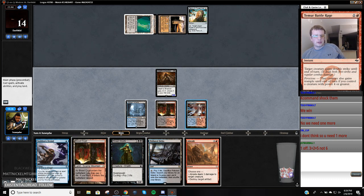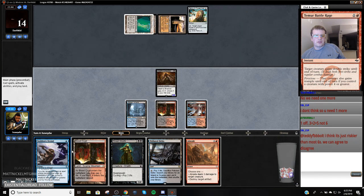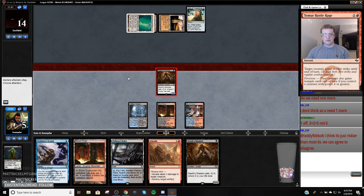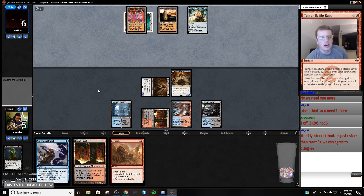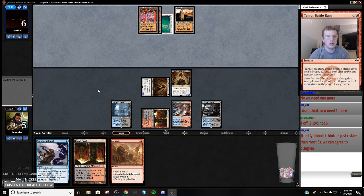Do I want to fetch before I cycle my Street Wraith? If my opponent hits the Tron land next turn they can Blightsteel for enough damage — so I don't want to fetch. This doesn't play around Worm Coil Engine actually — we just attack and if the Worm Coil blocks our Death's Shadow we use the Abrade and we've got him. I think we've got the checkmate here — we can counter Ulamog, we don't die to Walking Ballista, and we can counterspell past the Worm Coil Engine life gain.